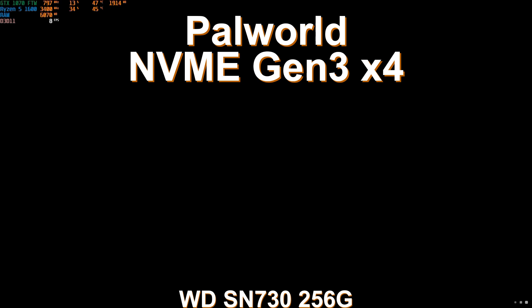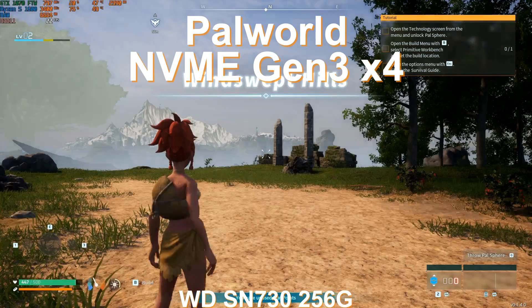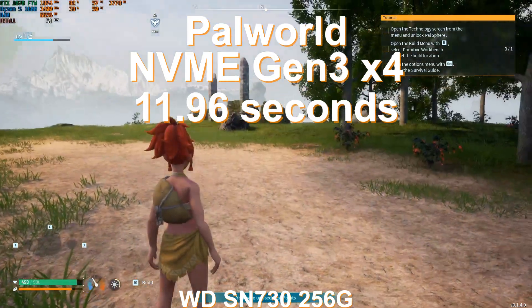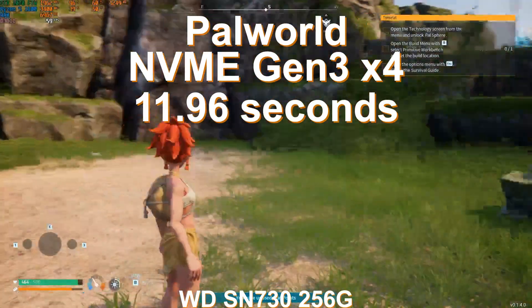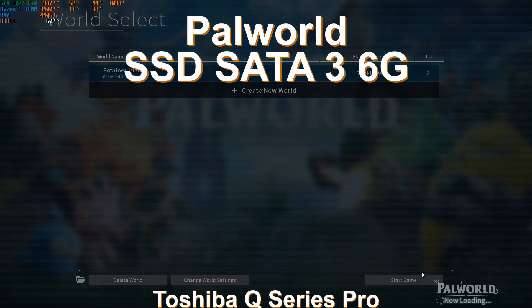The first test is the NVMe — this is a SN730 from Western Digital, a Gen 3 SSD. A lot of people have a Gen 3 NVMe. The loading time for entering the world is 11.96 seconds. Running around quickly, all the assets seem to have already loaded, so NVMe for sure is the best — that is what I thought.